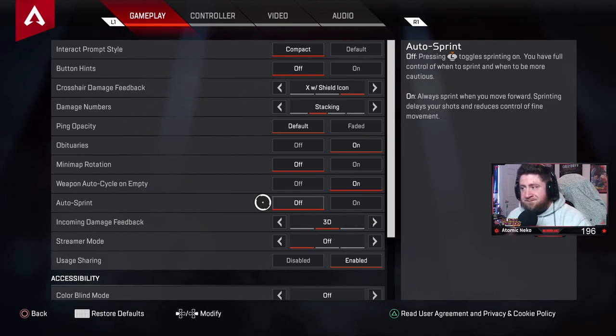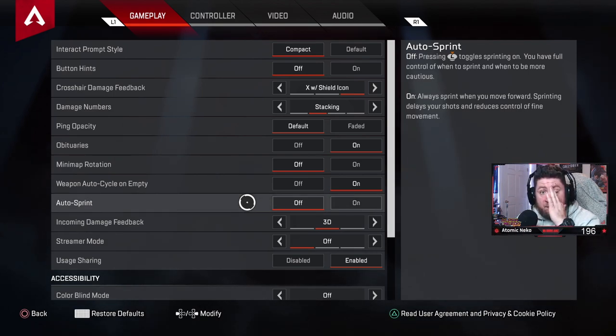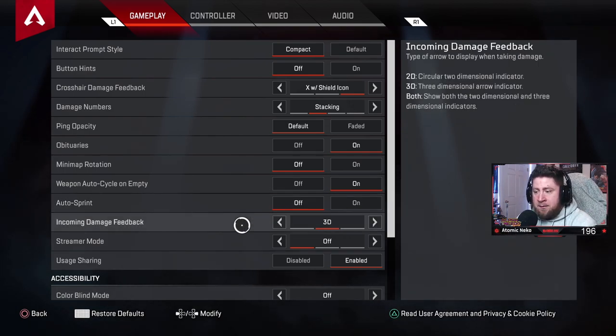Auto sprint: you don't really need this on. A pro tip — when you're running and press the menu button your character continues to run, so there's no real reason to have auto sprint on unless you want to step away from your desk briefly.